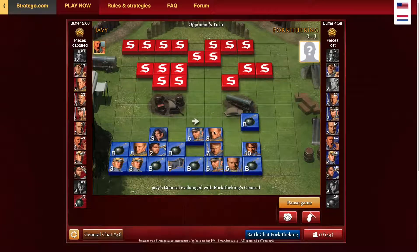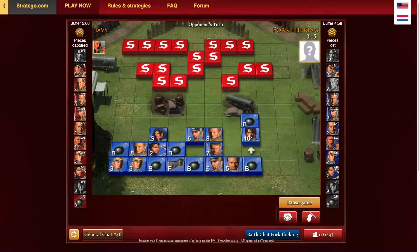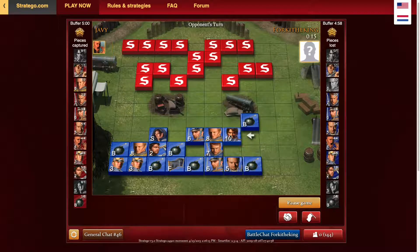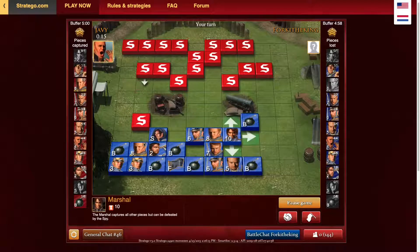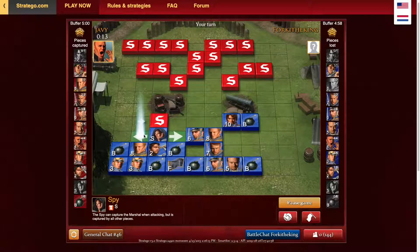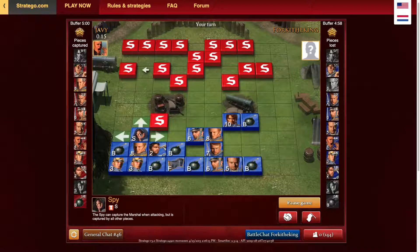At this point in the game, we are up a colonel, up a captain, up a lieutenant, even on sergeants, down a miner, and down two scouts — which is no big deal. We're definitely winning because we're up some lower pieces. He's going for our spy with a scout — I don't think he can get our spy though because we have two-square. That's a pretty good board read, but even if he does get it, it won't really matter because our marshal is going to be in the center.